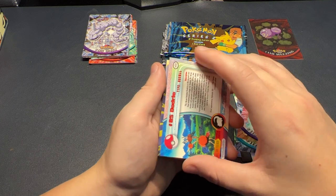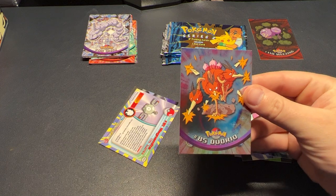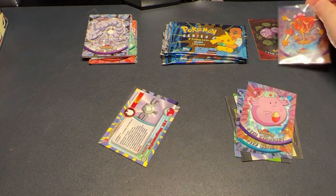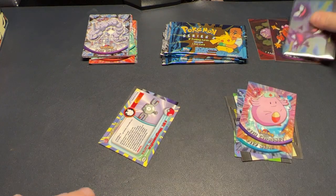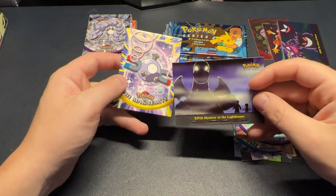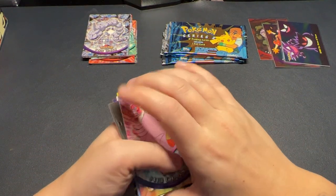And I believe our holo is a Dodrio — these holos are in really good shape, happy to see that. We also had a Magnemite and a Mystery at the Lighthouse. Oh, there might be a Dragonite in this set, now that I'm thinking about it.